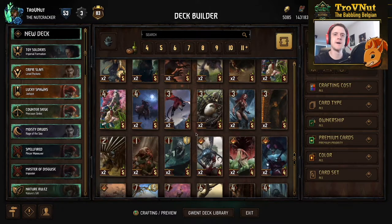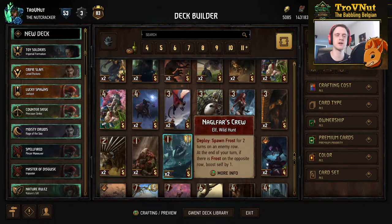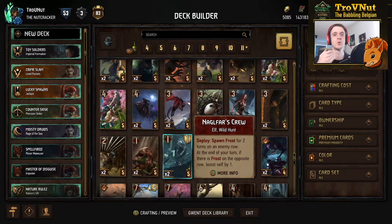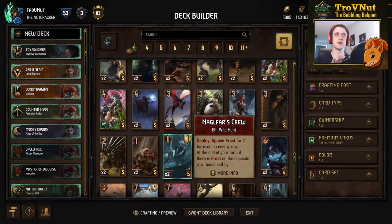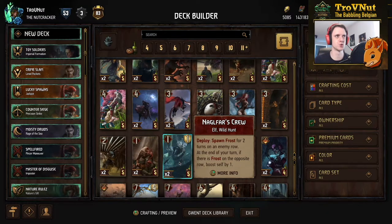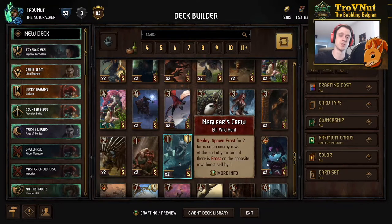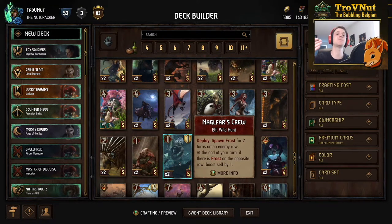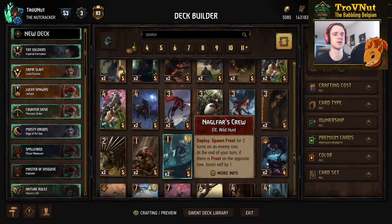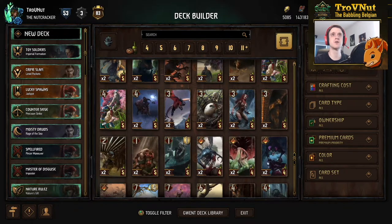Another interesting interaction with the new White Frost passive: the Nagal Farce Crew will now immediately boost itself to two and then to three with the new leader ability. As explained on the developer stream, because the Nagal Farce Crew spawns frost first and then the leader passive is checked, Nagal Farce Crew will always be boosted by your leader ability if you use White Frost.